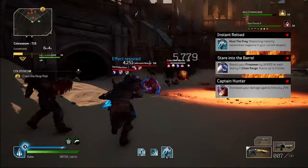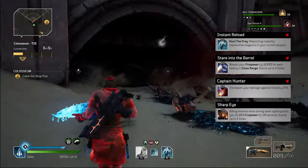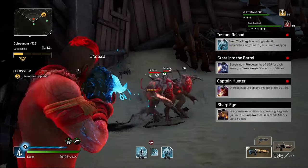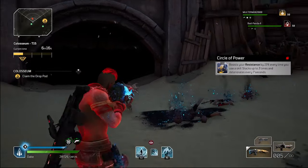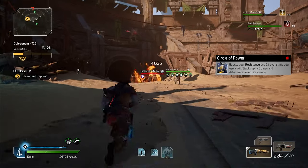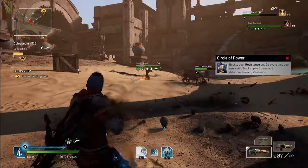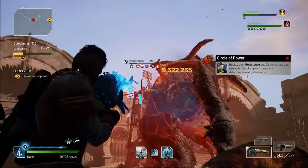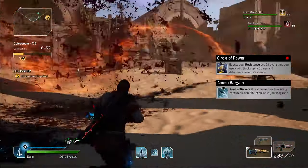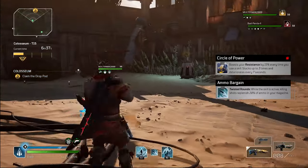Captain Hunter gives 25% extra damage on elites. Sharp Eye gives up to 16k firepower, up to 3 times for 20 seconds. Circle of Power armor is recommended for survival — it boosts resistance by 15% each time you use a skill, works very well with the Yugake Otora armor set, and deteriorates every 7 seconds. Ammo Bargain is useful if Perpetuum Mobile gets fixed, otherwise you won't need this.